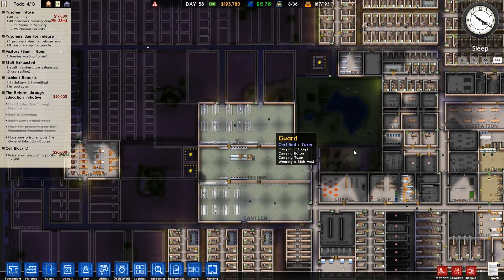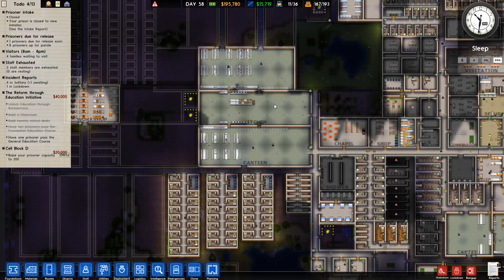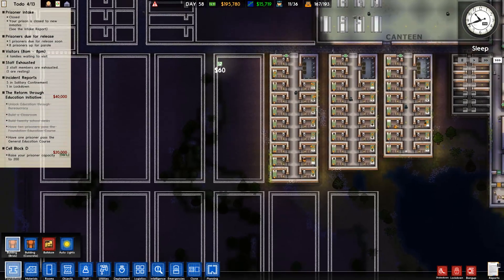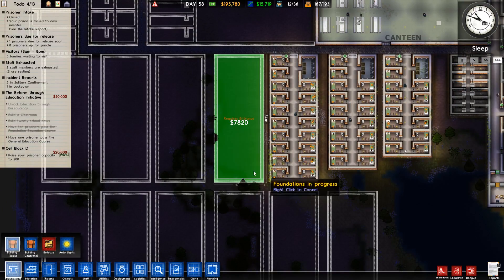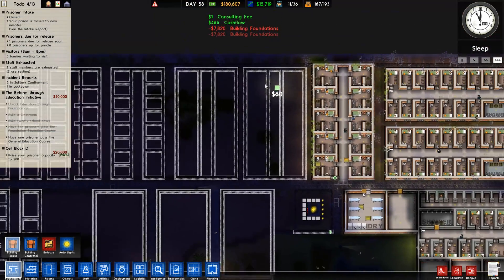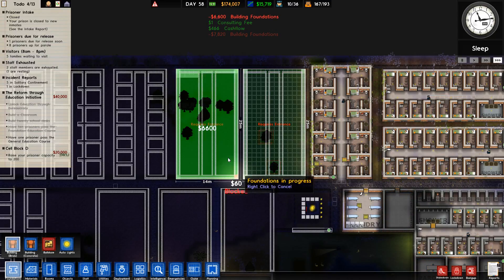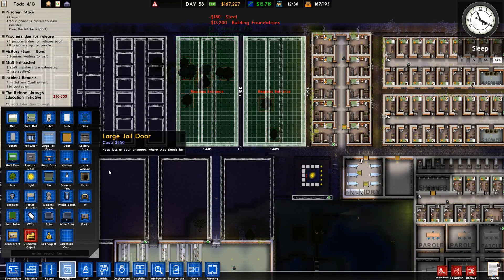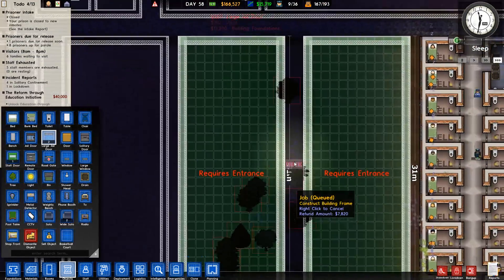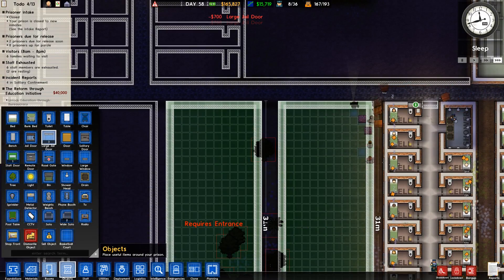By the way my intake is still on. Close off first and I'm going to build some foundations so we can get more prisoners in. Going to build two foundations here and two foundations here. They will be busy for a while. Last door there and there, and then this side - last door here and here.